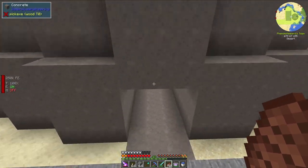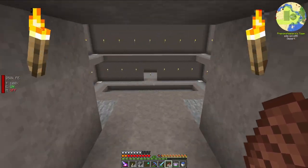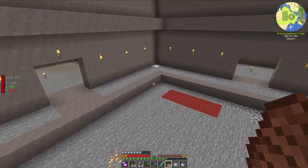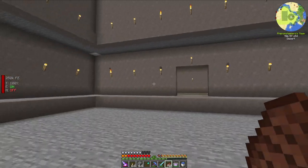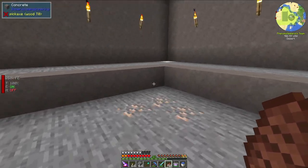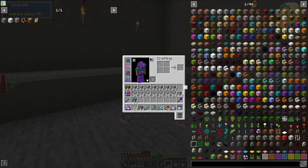First off, I do have this building kind of already pre-built to what I need it for. In the middle here is going to be the reactor, and then down in the basement we have different chambers that are going to serve different purposes moving forward. But for right now, let's just go ahead and start building the reactor.